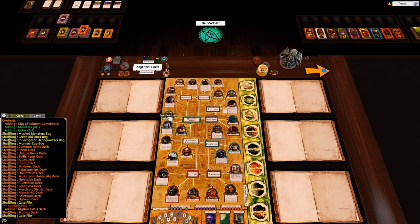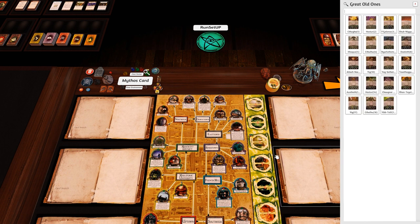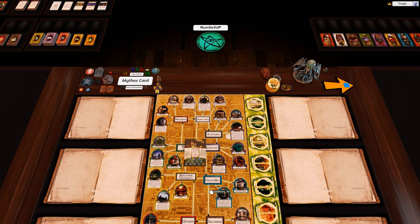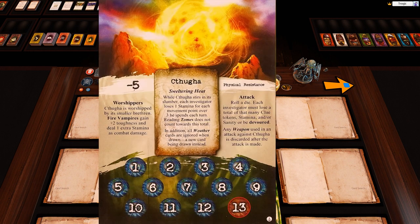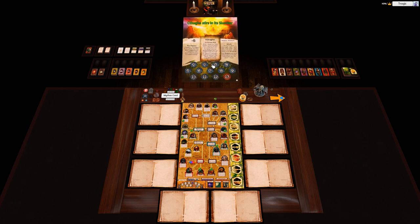We've got 19 Ancient Ones left. I'll remove the one we played with last time — Yog-Sothoth — and randomly select a new one. I'm reserving the right to change it if I don't like what I pick. The result is Kythuga — I actually quite like Kythuga.